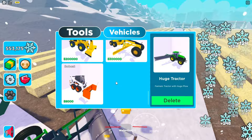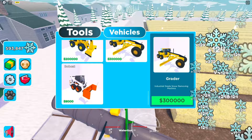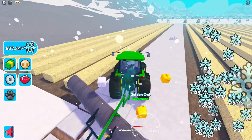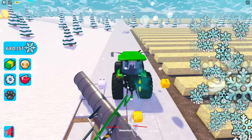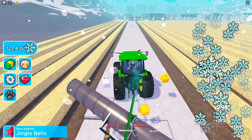The best vehicle costs 300,000 — we should just go for it. Should we go for pets, the best vehicle, or save up for the next area? I'm thinking save up for the area to get more snow. Either way, we have an infinite snow supply right now. We need 500 million snow for a rebirth though — that's crazy, we're never getting that.